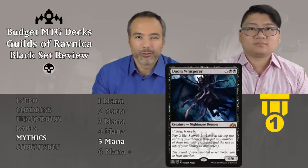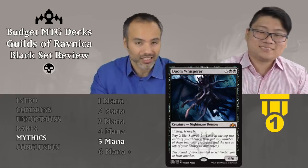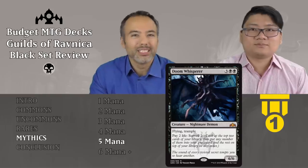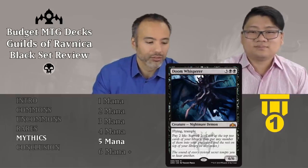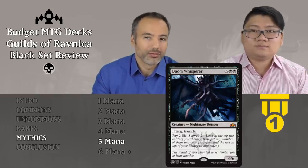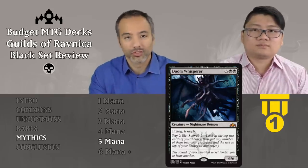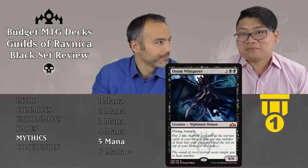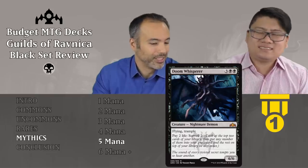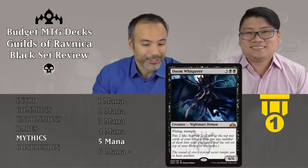Let's have a look at the mythic. The only black mythic is Doom Whisper, for three and two black — for five mana, a 6/6 flying trampler. There is nothing in the air that's bigger than this. It has double evasion with flying and trample, and for a measly five mana it's insane. Play it on turn five and it's pretty much game over. Additionally, you can pay two life to surveil 2 — that's almost as if you could draw a card for just two life. We'll be digging, throwing stuff in the graveyard, getting to the next bomb or removal. This card, if unanswered, wins the game. Period. Tier 1, the best of the best.